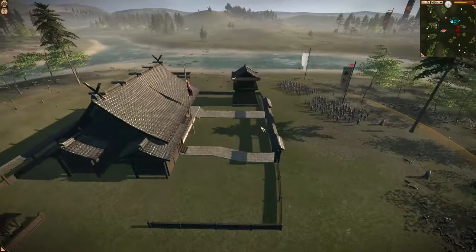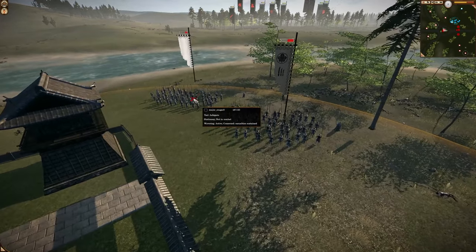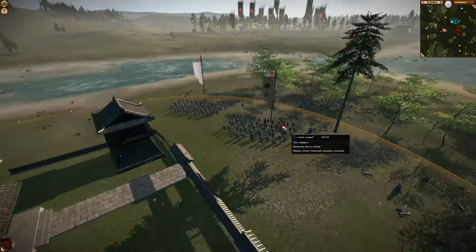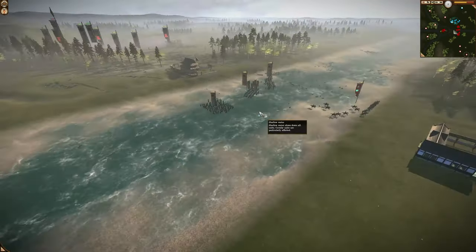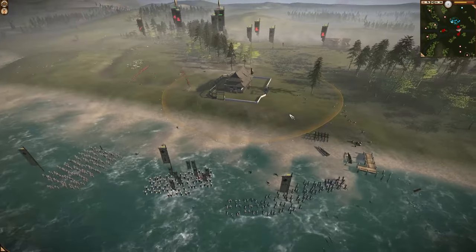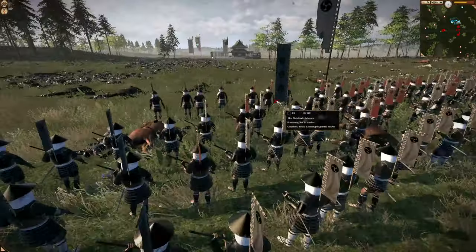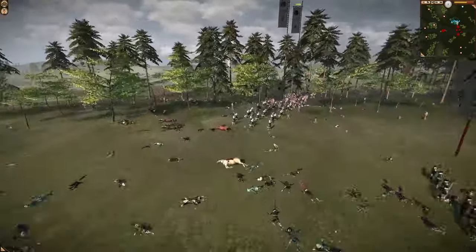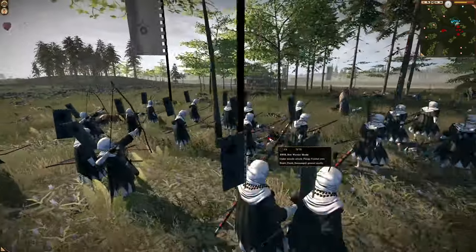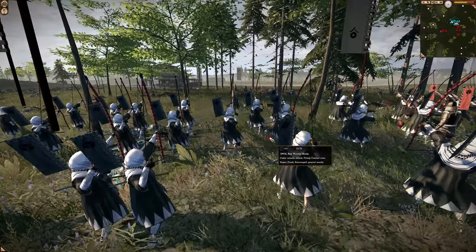Now remember, there are two units of yari ashigaru in this tree line. They also have two over here — one's ready to dip, one might be able to charge in. They captured the shrine — good for them, that's going to keep their morale high. Now they're opening fire. There are some archer units on the blue army side doing archer versus archer. There — the monks.